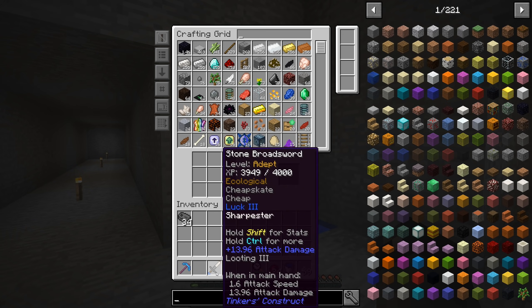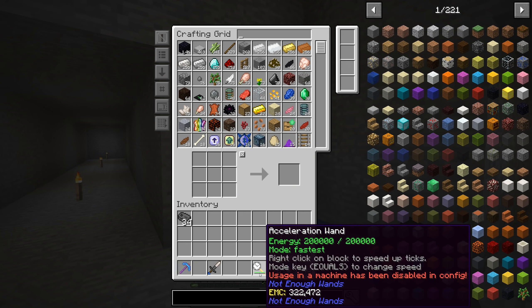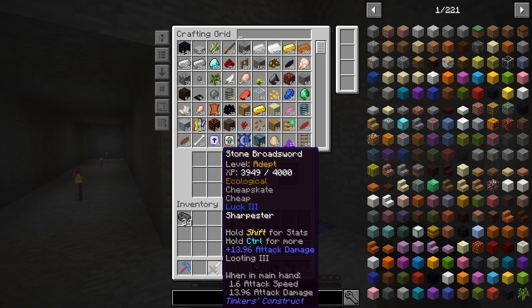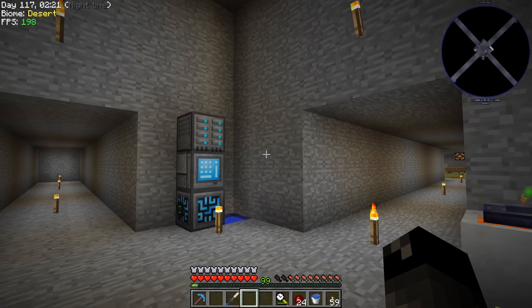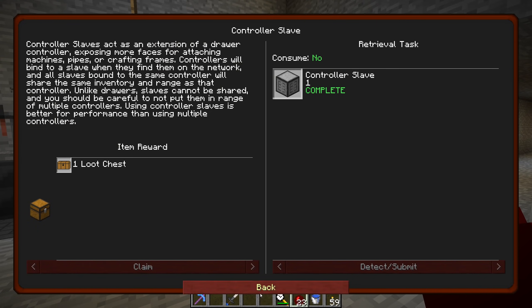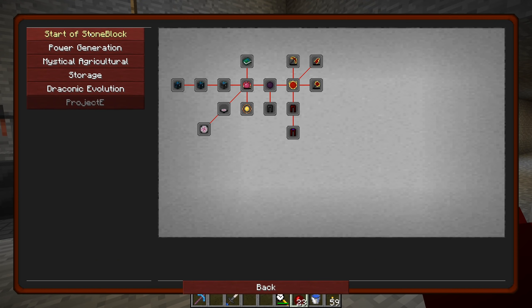It'll only get better when we put better materials on there, but for right now that's going to get us by, and I'm perfectly happy with that. So now our tools are slightly upgraded — we're using an efficiency three diamond pickaxe with repair from the Repair Talisman and a looting three, extra-sharp stone sword. I think we're off to a good start. Now let's move through some more of these quests.